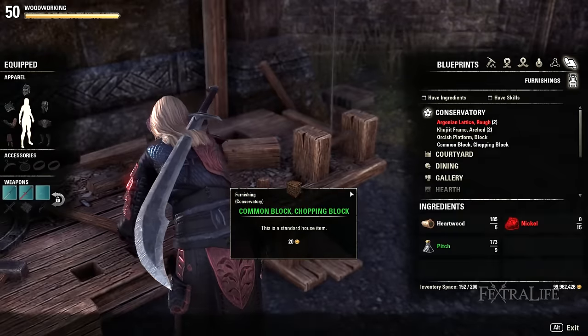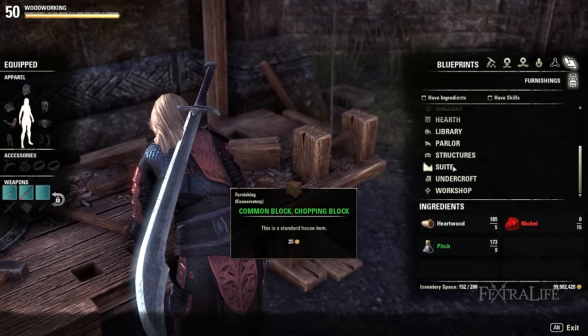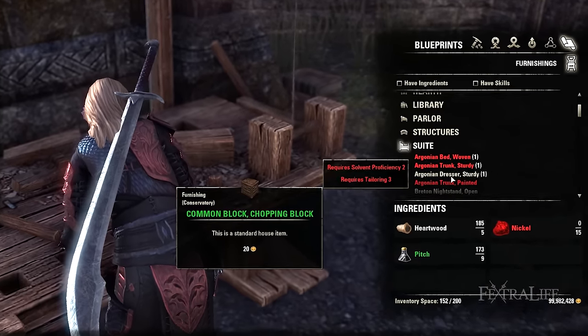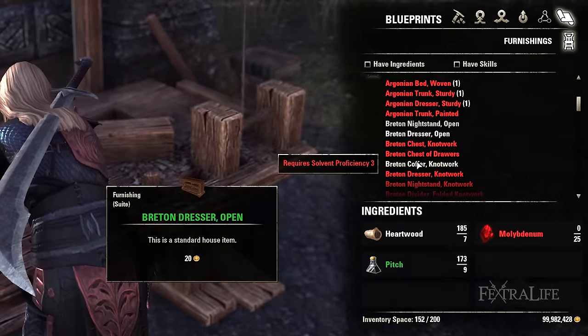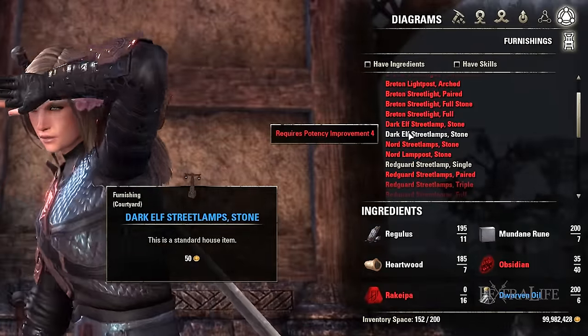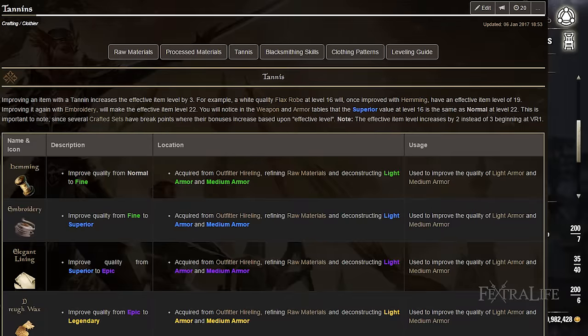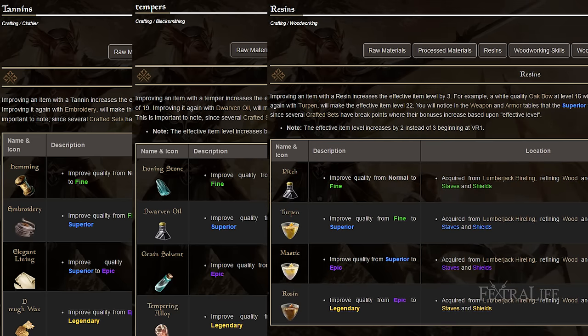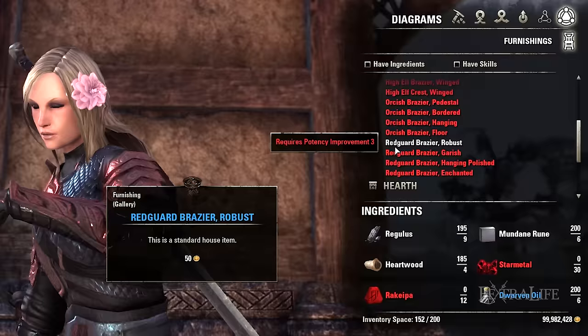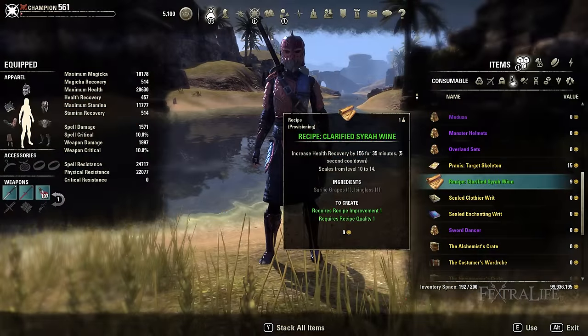Home furnishings will also be craftable in racial styles, but unlike equipment, it will not be required to know the corresponding racial motif to craft a particular style. However, players will still need to have the correct amount of style gems needed in order to craft a furnishing. In addition, like equipment, higher quality items will often require tannins, tempers, and rosins to make, making the demand for these materials soar to an all-time high. All plans, ingredients, and output items are tradeable and can be sold or given to other players for their homes.